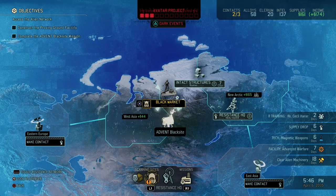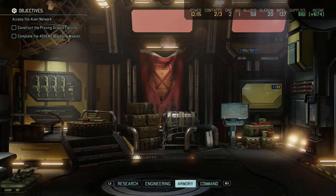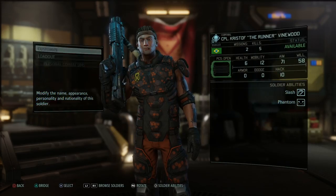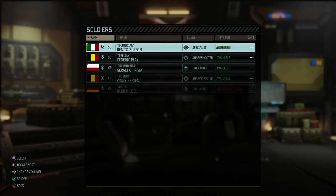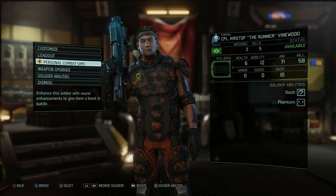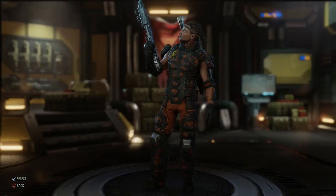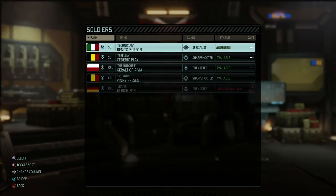Let's get back and check out our soldiers. Let's go to the armory and check out which soldier would benefit the most from a health boost — probably ones that are closer to the front. Kristoff might actually be the prime candidate for a PCS implant, giving him 2 HP extra — although our heavies would benefit from that as well. No, I'm gonna give it to Kristoff. Personal combat sim — let's give him 2 more health. It can be replaced but not reused for now. Are you sure you want to install? Yes. So now Kristoff's health has been permanently boosted to 8 blocks instead of 6.